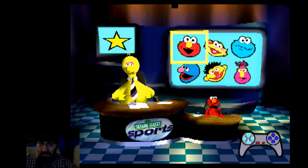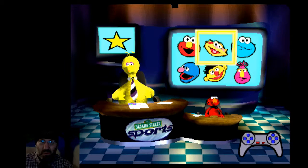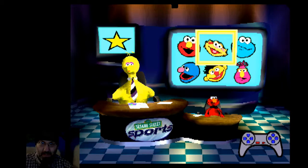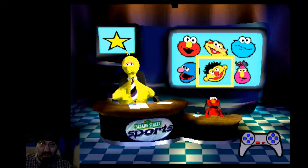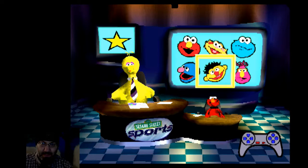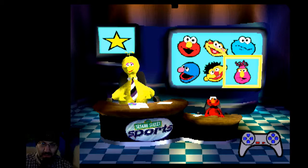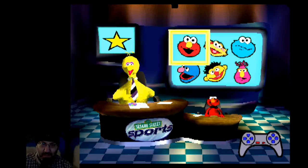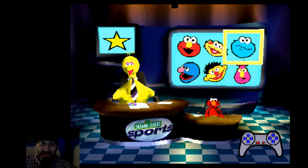I'm not a baby! Use the arrow buttons to pick somebody to play with, or choose the workout room for some exercise. Zoe. Cookie. Telly. Ernie. Grover. Elmo. Cookie. I'm gonna go with Cookie Monster. The next Sesame Street athlete will be Cookie Monster.